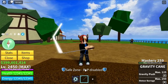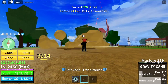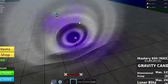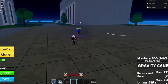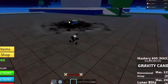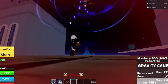Next up, the Gravity Cane — also one of the hyped reworks. The old skills were Gravity Push and Meteor Barrage. For the reworked version, it's now Dimensional Grasp, which pulls your enemy towards you, and Lunar Blitz — up and down, still looks cool. But they removed the Meteors, which is sad.